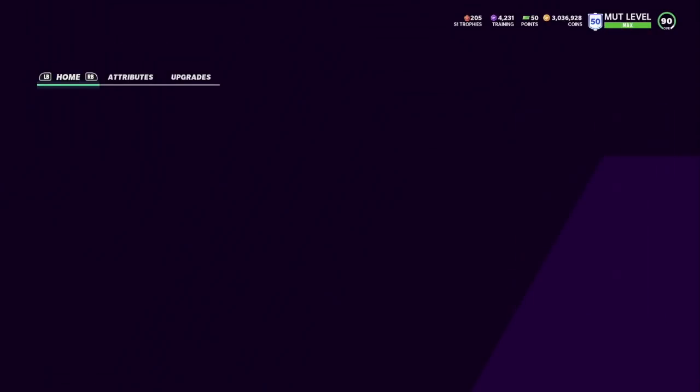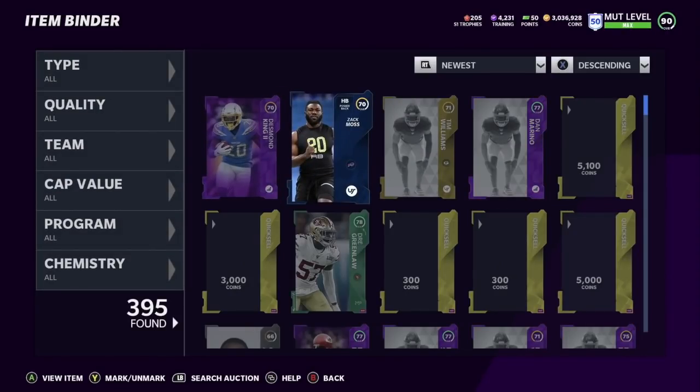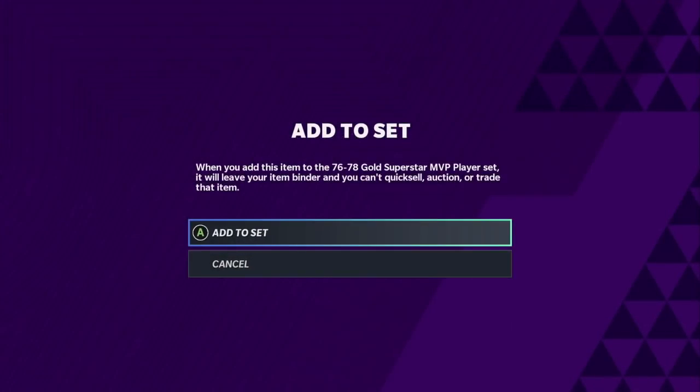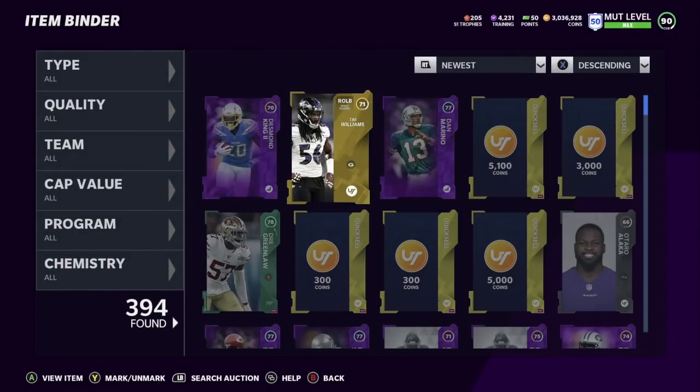Power ups don't go into the set — at least I checked that for you. You're going to put the regular cards into the Superstar set. I hope you guys enjoyed the video — leave comments below on how many coins you made, and I'll talk to y'all real soon.